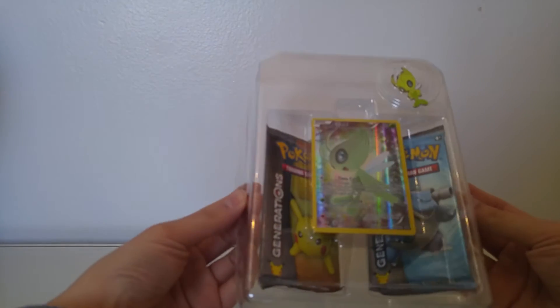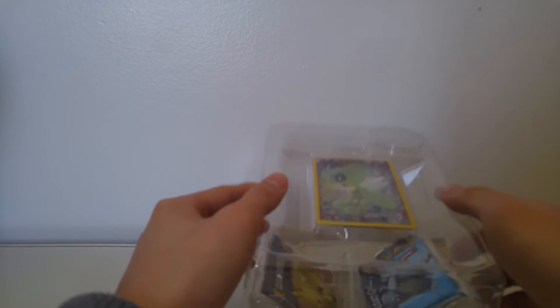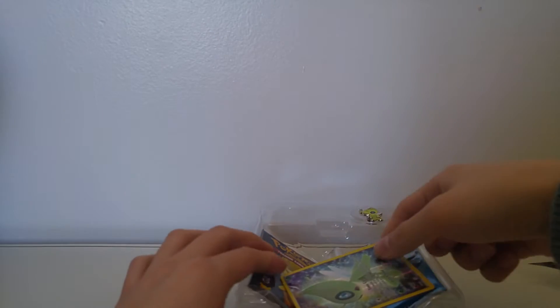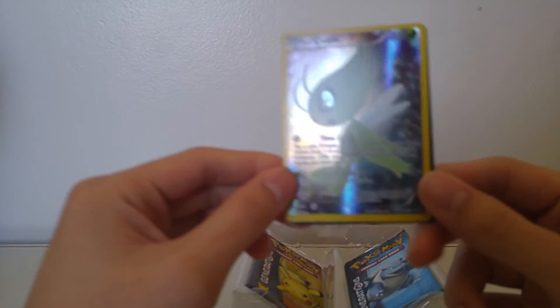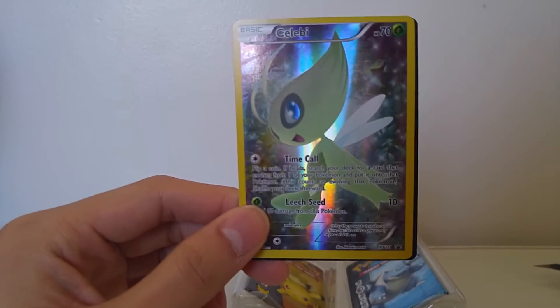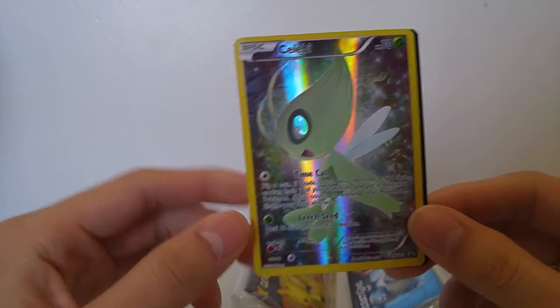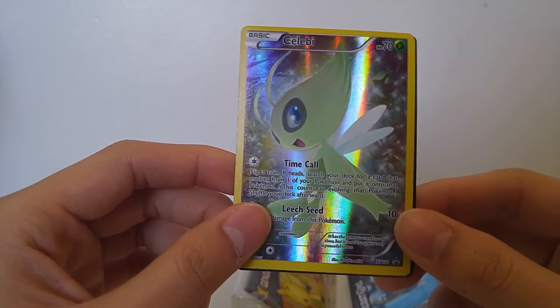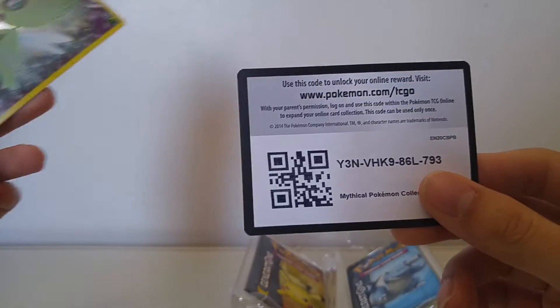So here we have it — here's your promo card. Let's have a close-up. Celebi with Time Call and Leech Seed. And here's the code card.